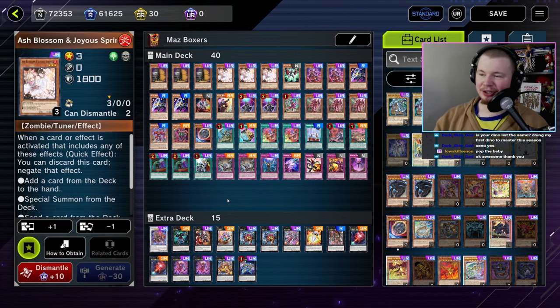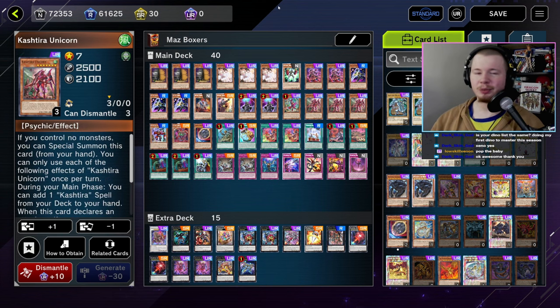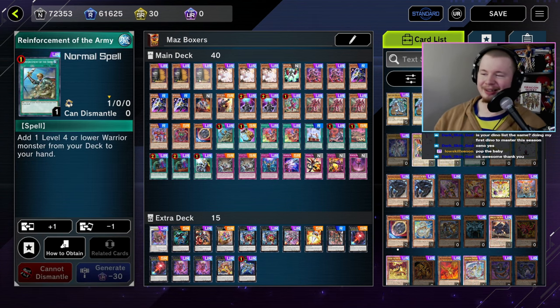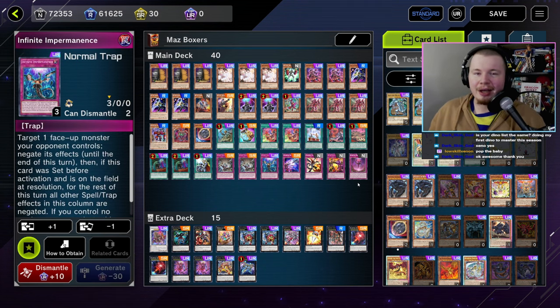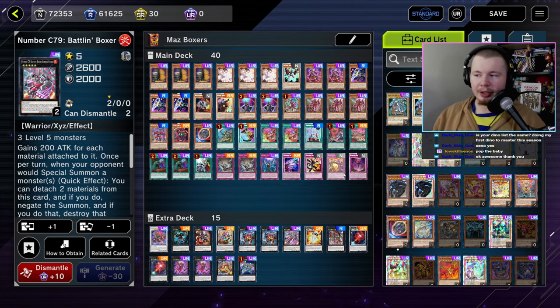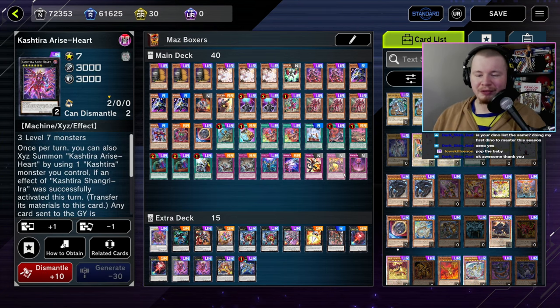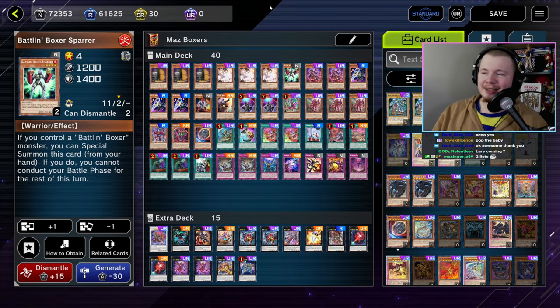Next up from Mazinger we have the Boxers deck. This is pretty much the best way to play Boxers. Unfortunately, pure Boxers are atrocious — I tested them pure and Maz tried like four or five different builds just trying to figure out something that actually works.